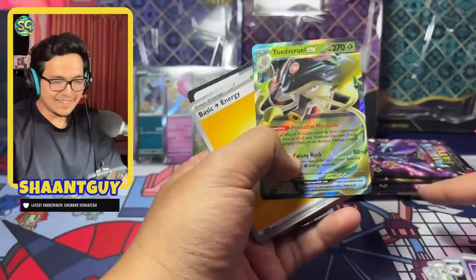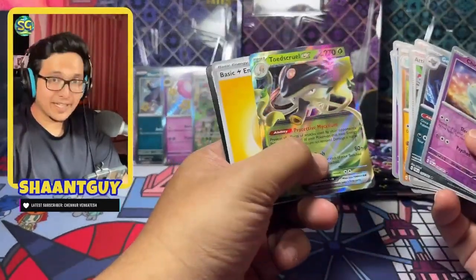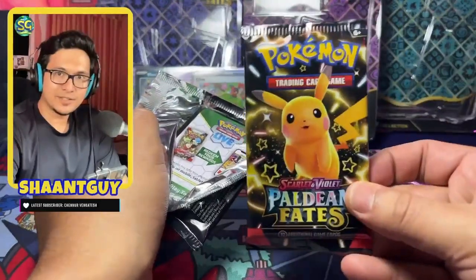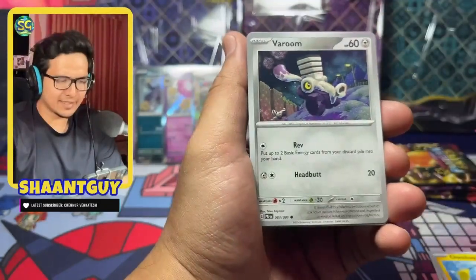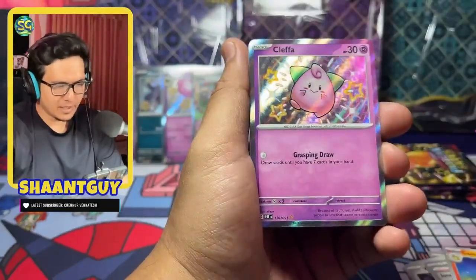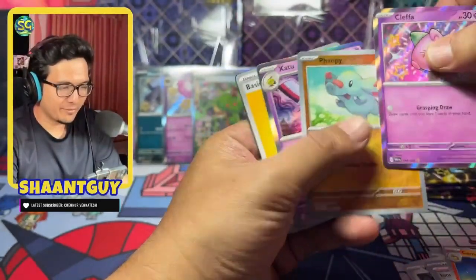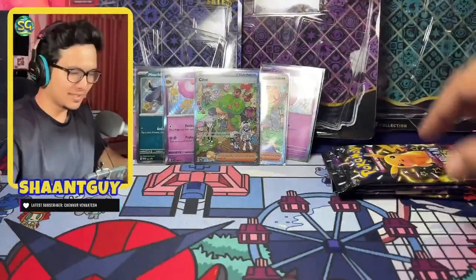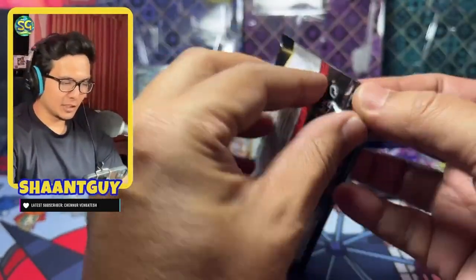I really believe these things come in batches — so if you're going to pick up the Clive, you're most likely going to get the Clive AR. The next pack gives us a Toedscool, and look at that pack art — even that baby Pikachu has such an innocent little face. I think the designers just said 'how cute do you want the pack art to be?' and management just said yes. We get a Clefairy — cute, cute Clefairy — and a Fanfan reverse. Cuteness overload.